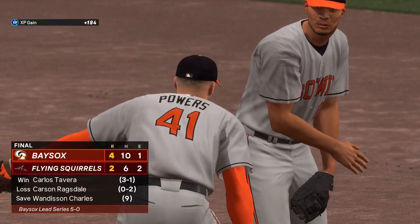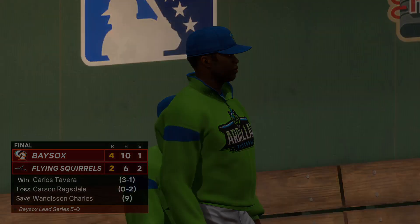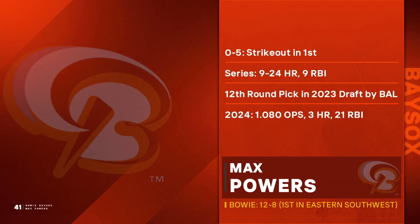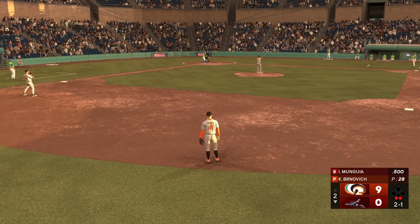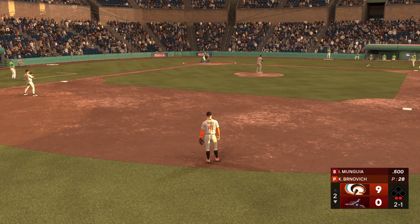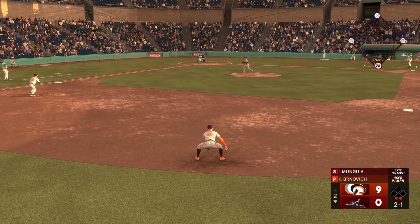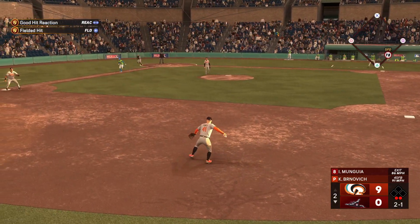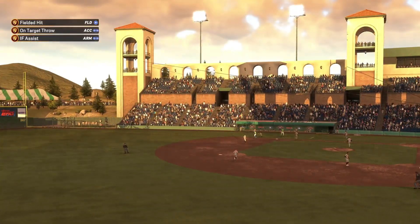Even if they did come out on top, he wasn't a big contributor to that effort. We'll need better showings if he wants to advance. Bad hops baseball — smash that like button. Rounder to second, Powers tosses to first there in plenty of time, ends the inning.